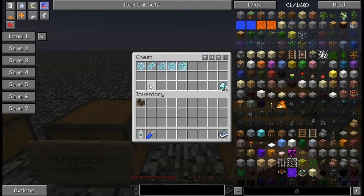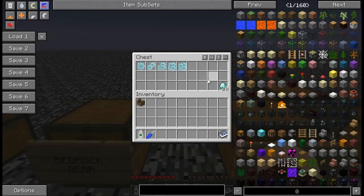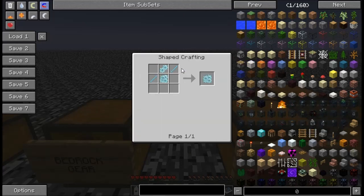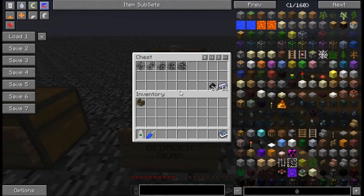Next are the diamond gears — five diamonds in that configuration gives you eight diamond gears, so you get a little bit more return out of this one. The diamond gear uses the diamond shaft unit and some diamond gears in the same organization of components. To get the 16x diamond gear all the way up, you're going to need 20 diamonds just for one of those — a little bit more expensive.